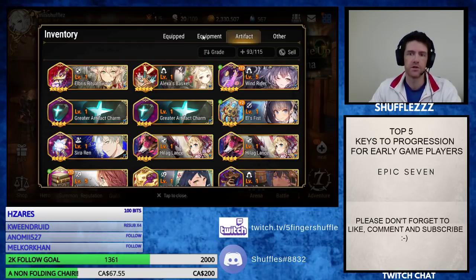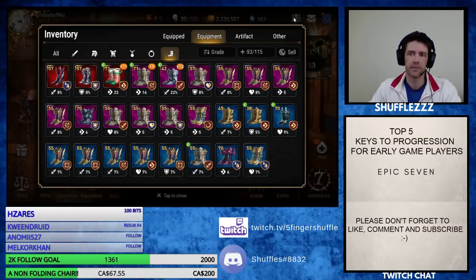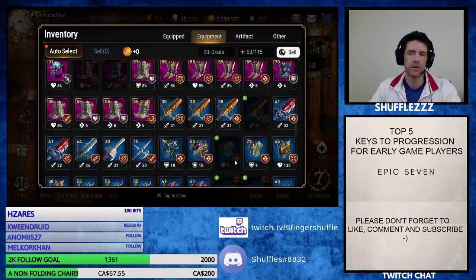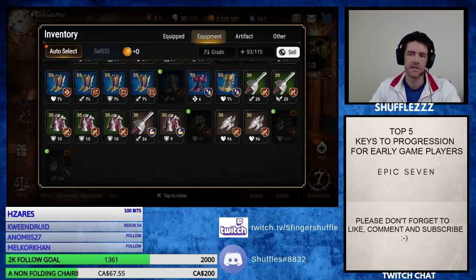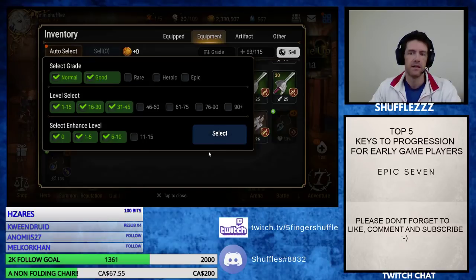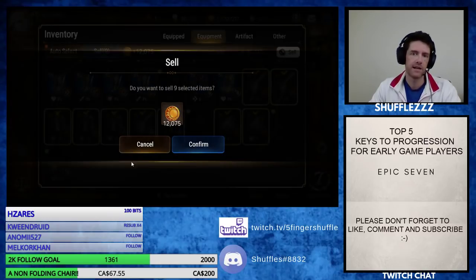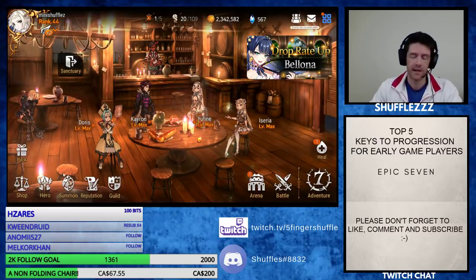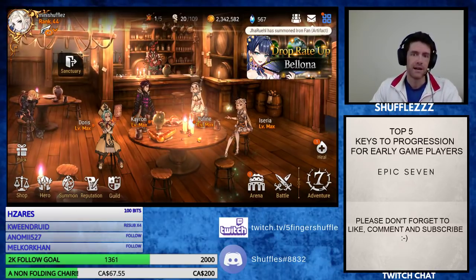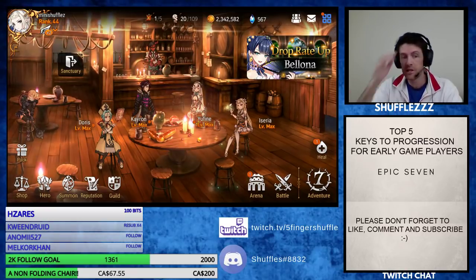What you should do is sell that gear — it's trash, you'll never use it. Go to equipment, click all, click sell, and use auto select to pick what you want to sell. You went up 12,000 gold instead of down 12,000. Whatever you do, don't feed your trash gear to your other stuff because you're going to need that gold later on — it's super, super hard to get.